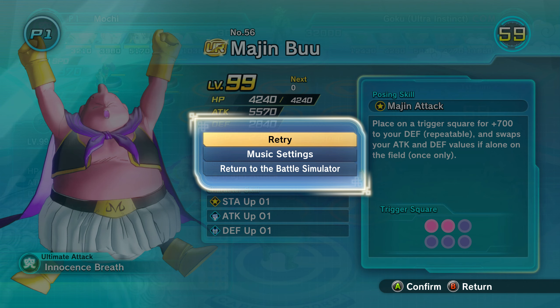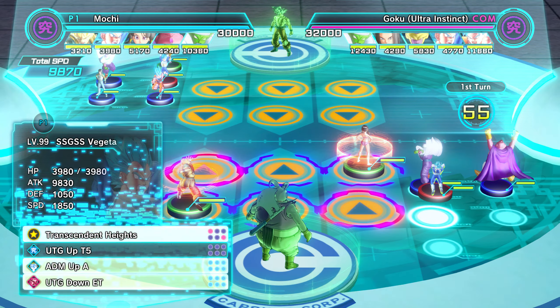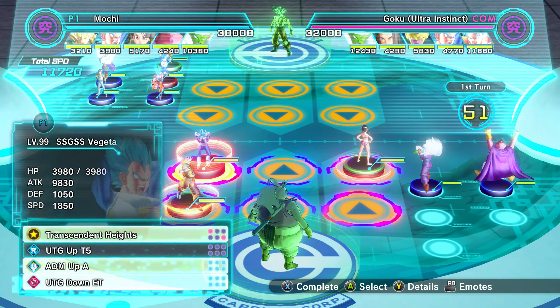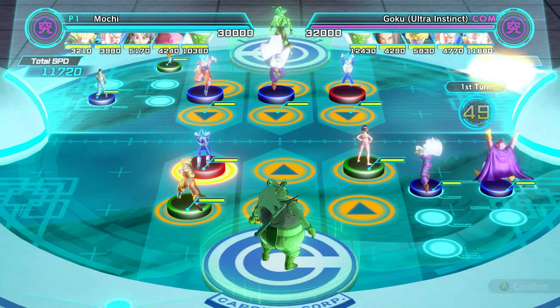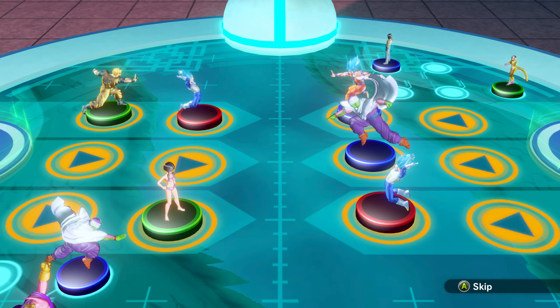Look at that — Majin Buu gains plus 700 to his defense each and every turn. I don't think there's another figure in the game that does that. But again, my primary focus is going to be to test out Gohan.